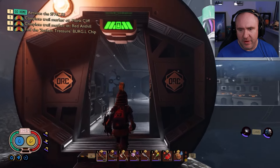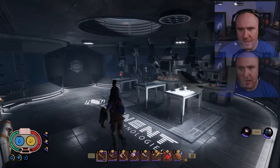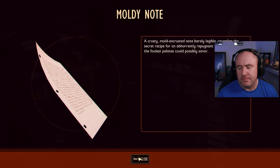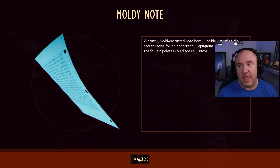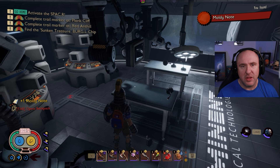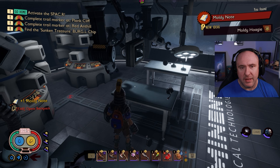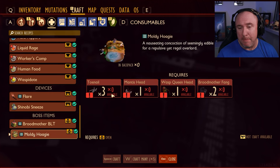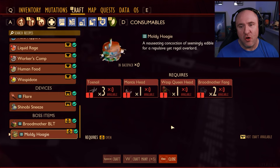Go through this doorway and just to the right is the moldy note, which will unlock the Moldy Ogre. It is a tier 3 recipe — it's going to require toenails, a mantis head, a wasp queen head, and two broodmother fangs. That's how serious this boss is, so you're going to need to defeat all those guys in order to craft it.